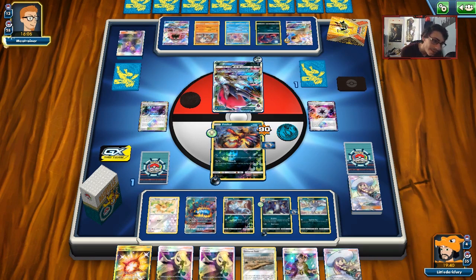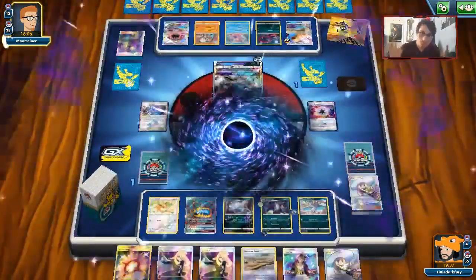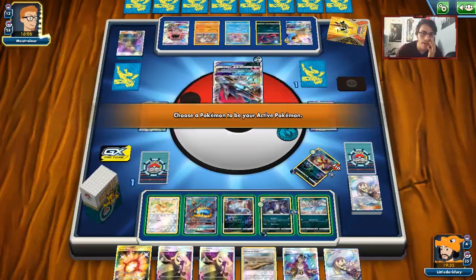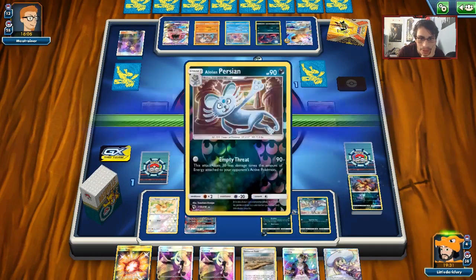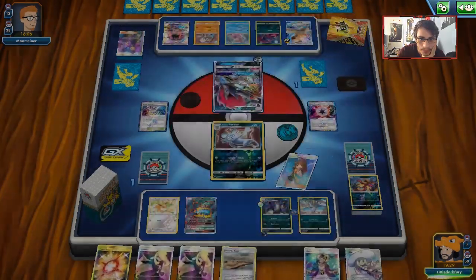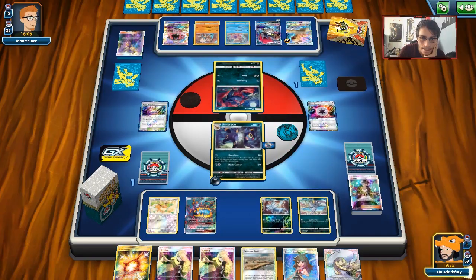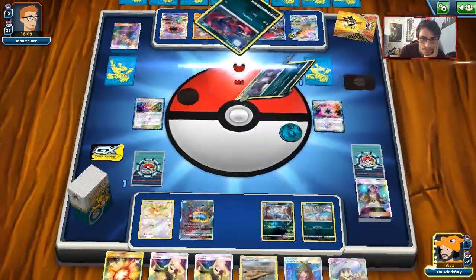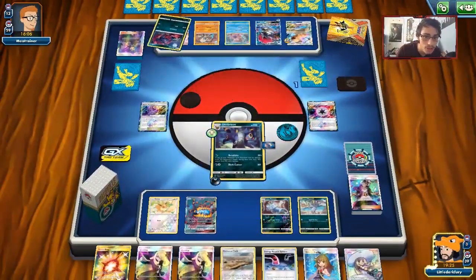And we win! Black Market Prism Star saving my hide. That is game. That was a pretty close match — I don't know how I won this to be honest with you. But that'll wrap up today's PTCGO video guys.